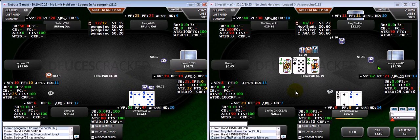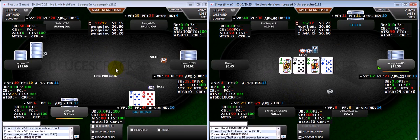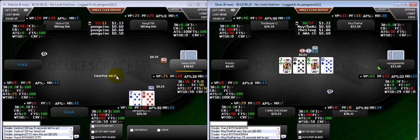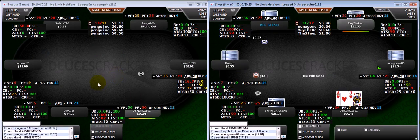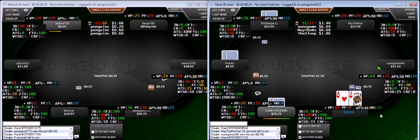4-8 suited's not the greatest hand but it's suited, somewhat connected, we're in position. If it's four-handed especially, and I don't think they're going to adjust very much, then honestly when I'm playing at low stakes I don't really alter my range that much between the cutoff and the button, unless the guy on the button is really aggressive. Mainly because people do not tend to deal with it correctly.